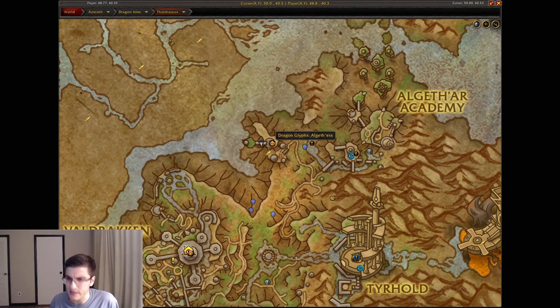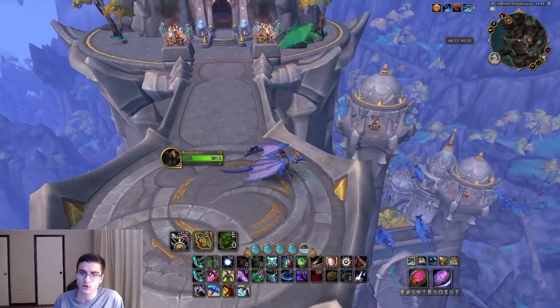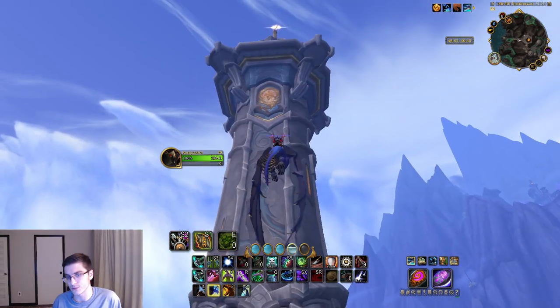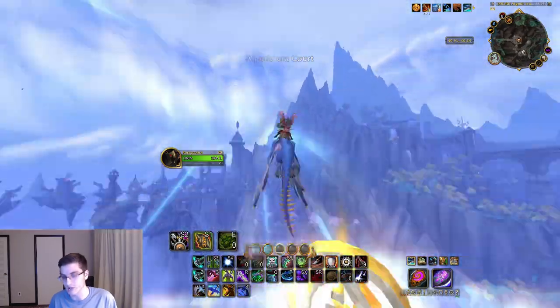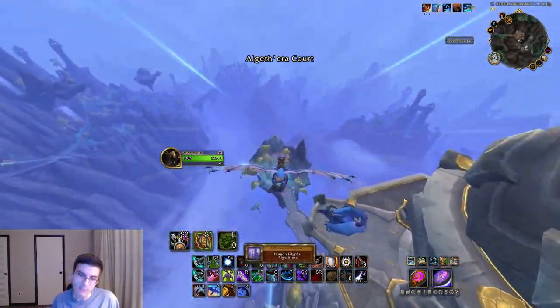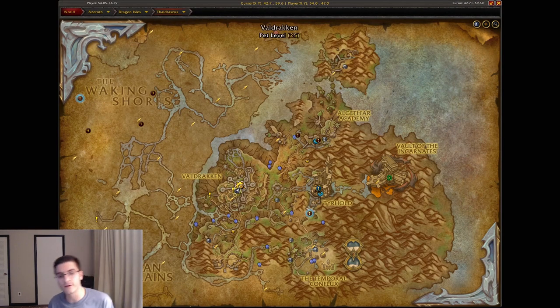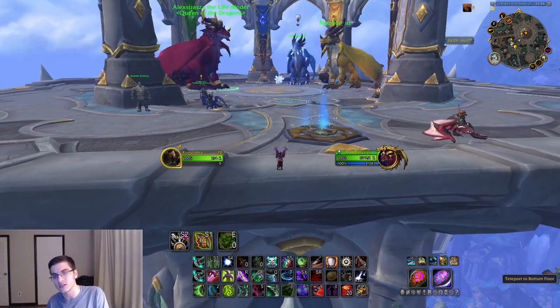Head over to the Algeth'era area — at the Algeth'era flight path. On this bridge here you'll have another one of these super tall towers. Go ahead and pick up that dragon glyph.